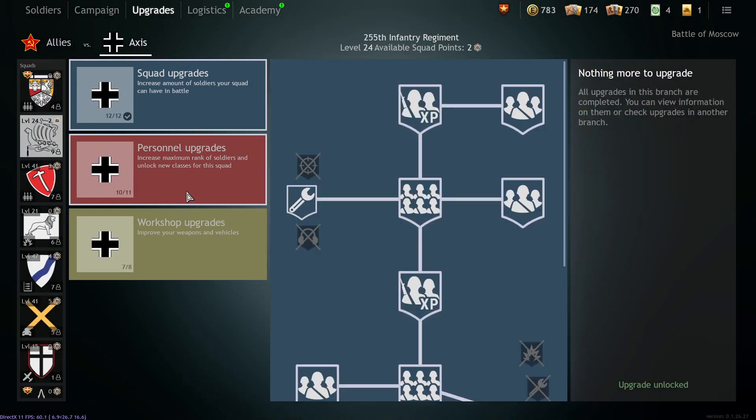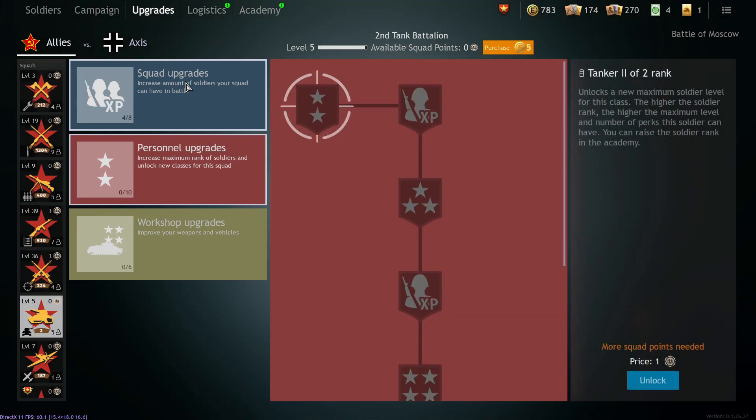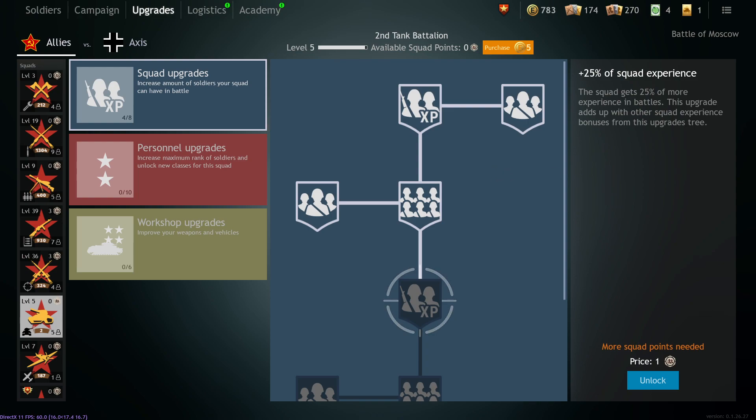You can swap back to the Axis side — it works the same way. Vehicles have their own upgrades too. That's it for the upgrades screen. Let's move on to logistics.